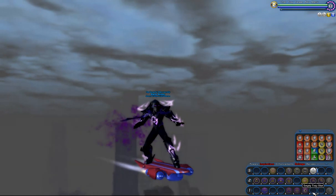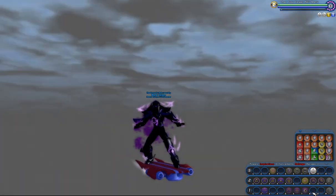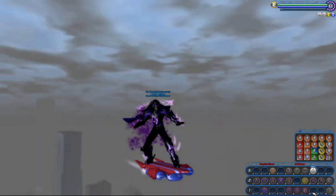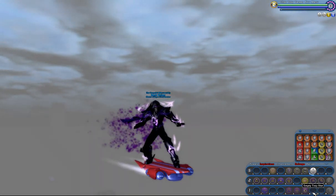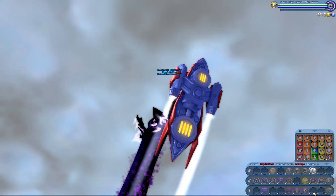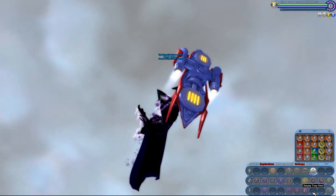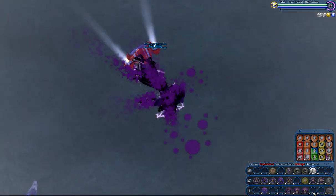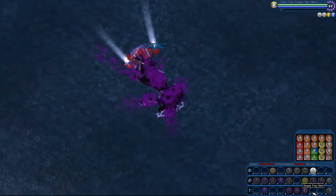Costume auras don't carry over when you shapeshift into Dwarf or Nova form, but that's okay. As you can see, it's also a path aura because I'm leaving a trail behind as I fly. The rocket board is purchased with Paragon Points from the Paragon Market. It's a good thing to have for low-level characters that don't have a travel power yet, or if you don't plan to take a travel power for your character.